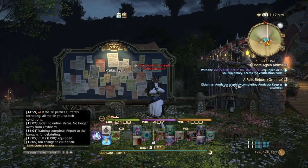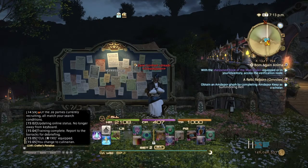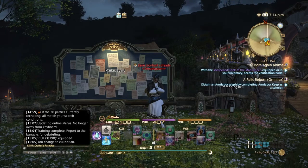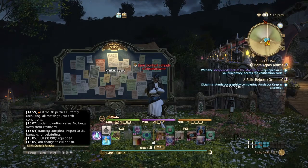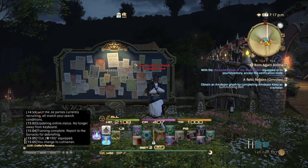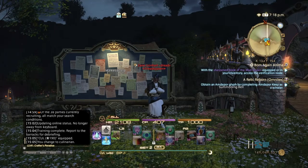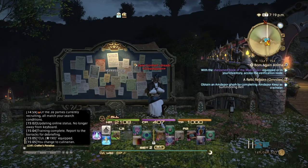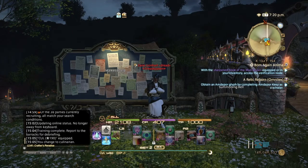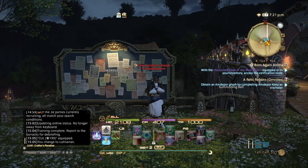What's up guys, Zane here and welcome back to 'How to Make Gil in Final Fantasy 14.' In this video I'm going to be covering the last class for crafters, which is Culinarian. Culinarian is probably the most different of all classes, because the food that sells best is basically whatever gives the best stat increases.